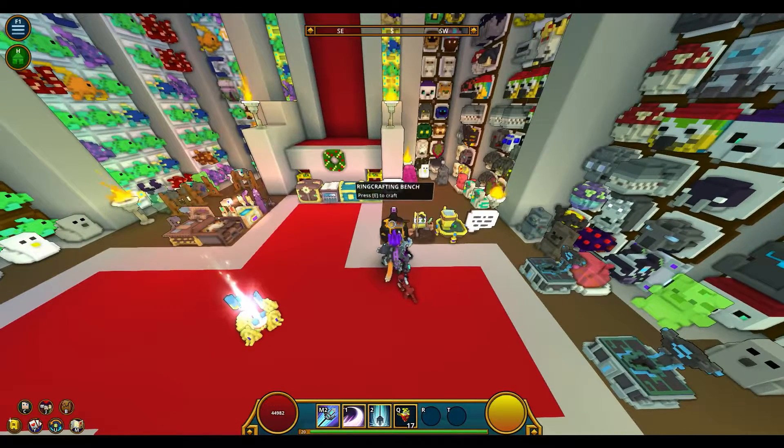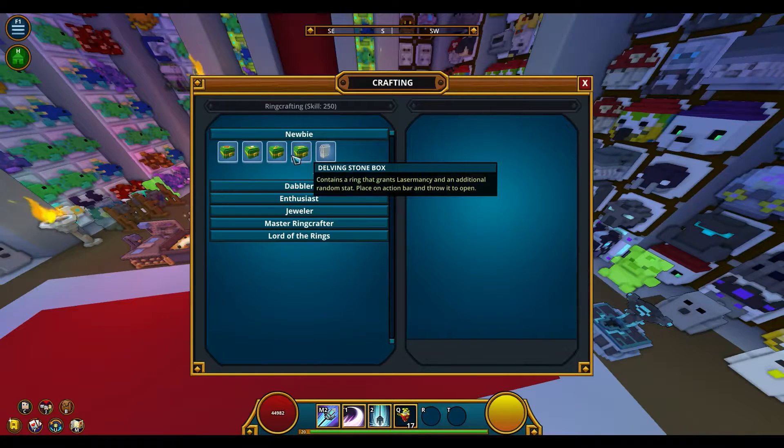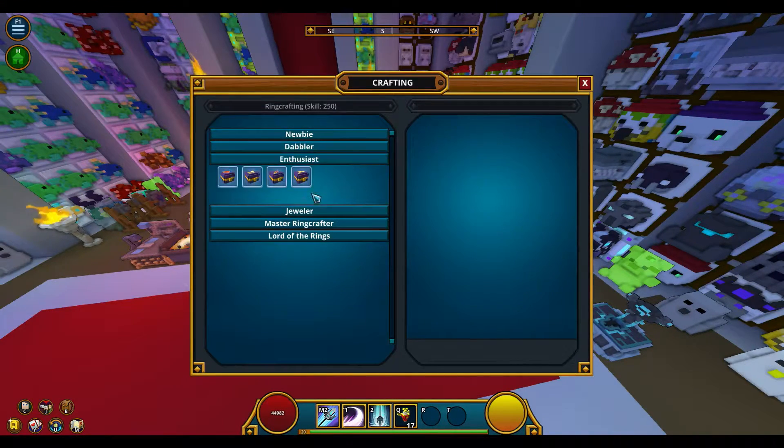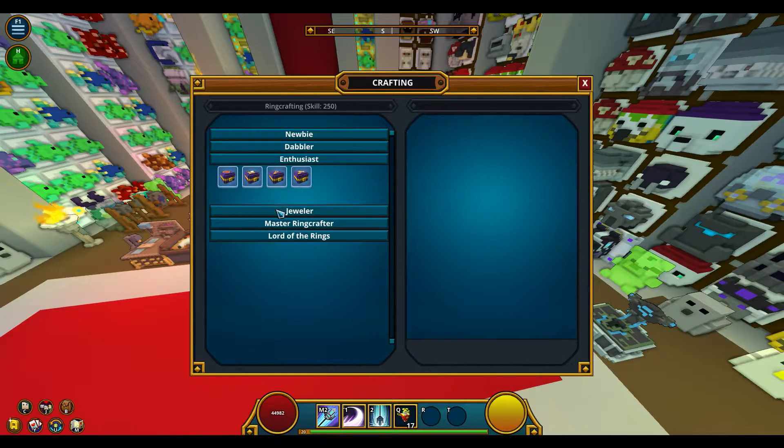This is how the ringcrafting bench looks like. When you first start the activity, your skill level will be 0. The maximum skill level you can reach is 250, as shown here. For each box that you craft, you get 1 skill level.